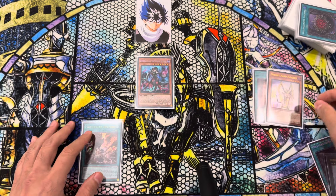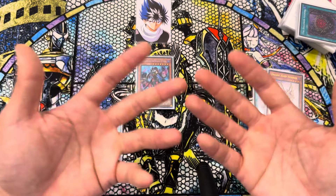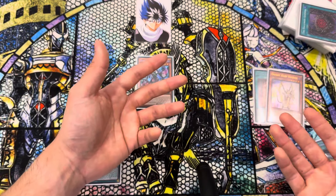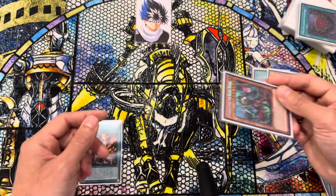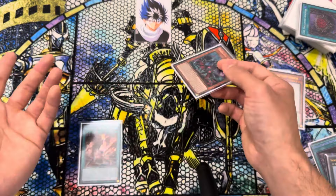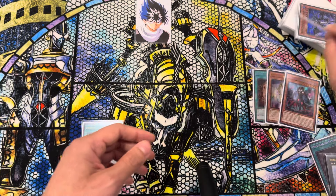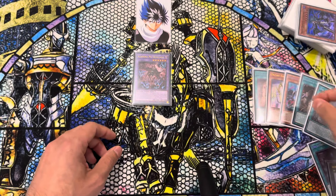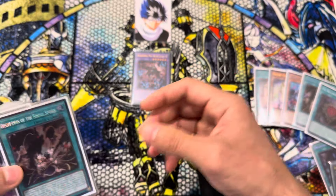So we have Deception on field. Now, you can either go Deception into the Azamina stuff or the Harpor stuff — it depends on what you're afraid of. If you're afraid of Ash Blossom, I would bait with the Azamina stuff first because you have way more extension with the Orcust. But in this hypothetical situation, your opponent has nothing, so we're just going to go Deception, Tribute, add the Hollowed Azamina, activate Hollowed Azamina, send Deception, summon Mercilago. Mercilago Effect is going to add us another Deception.